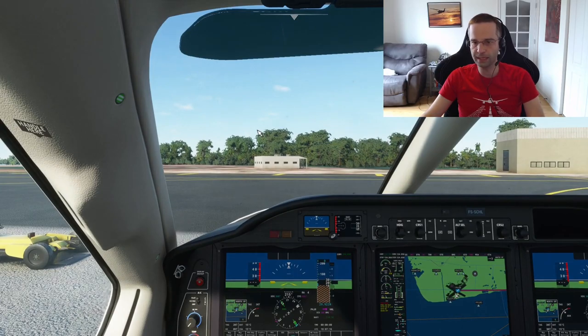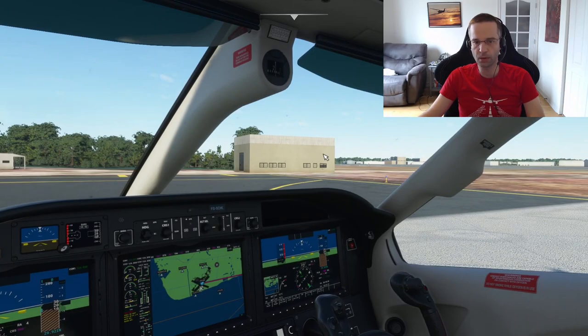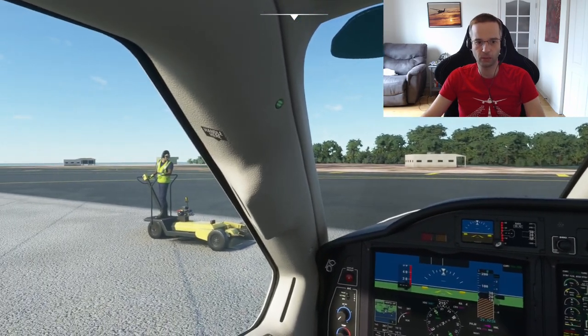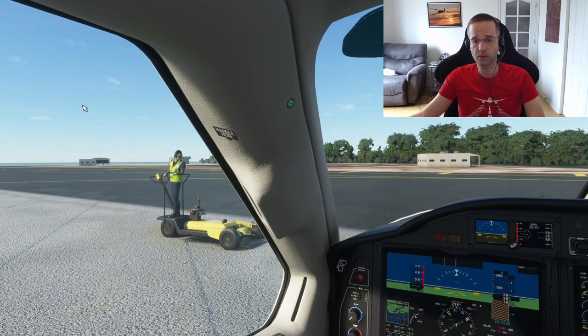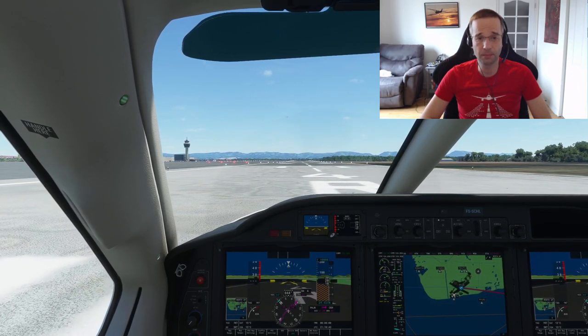I'm pretty much ready to go now and I'm probably just going to skip forward to the runway since there's nothing much to see between here and there while taxiing. The first major difference that you're likely to notice with a turboprop is the jet lag — when you start applying power it's actually going to take a few seconds for the engine to spool up. It's not that big of a deal on takeoff because as you're taking off the airspeed is just building up, but as we're going to see on landing it can become a little bit of a problem.